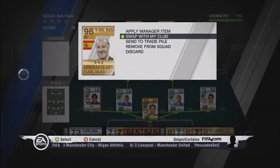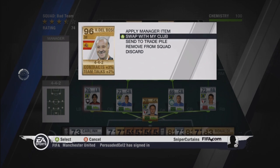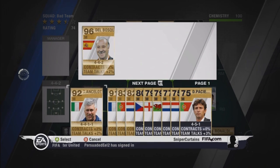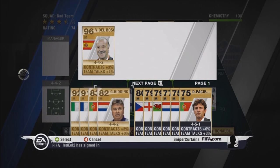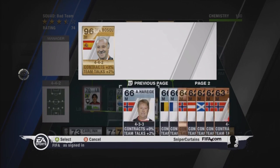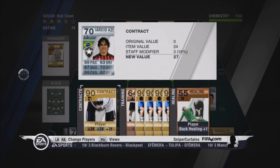If we go to this first screen here, you'll see that below manager cards there's a contracts plus percent and a team talks plus percent. All the shiny contracts — whether that's gold, silver or bronze — will have a contract plus. And a few have team talk plus, and then the non-shinies only have team talk plus.